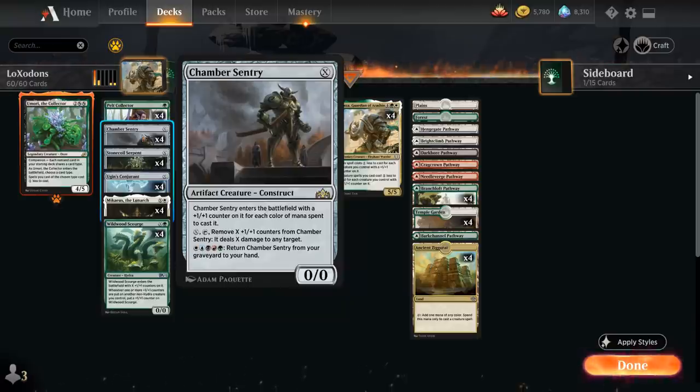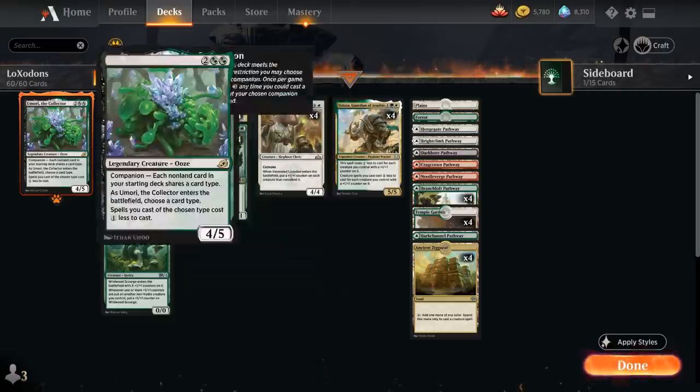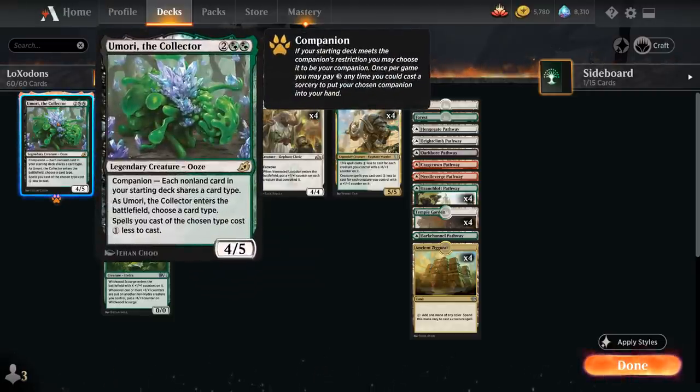In the late game with all 5 colors, we can return Chamber Sentry from our graveyard to hand. By paying X and tapping Chamber Sentry, we remove X +1/+1 counters to deal X damage to any target, giving us built-in removal in our otherwise creature-only deck. That's also why we can run Umori, the Collector as our companion naming creature, which synergizes with all those X casting cost creatures.